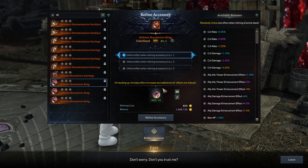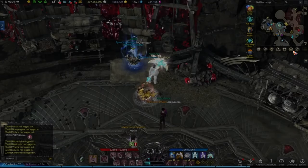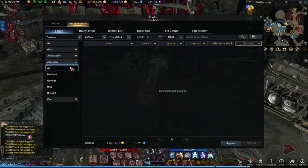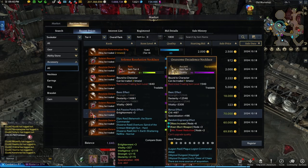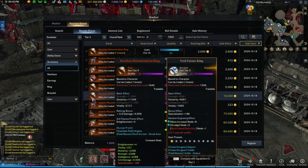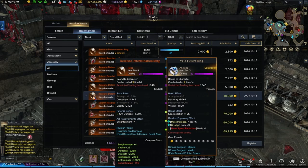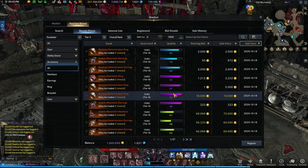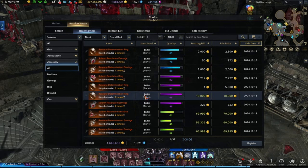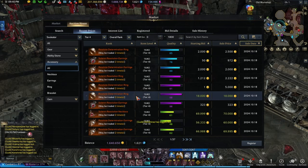What if you cut one time on your accessory and got a max roll like crit rate or crit damage or something good? Then try to sell it to someone willing to buy it. If we go to the market right now — auction house, accessory, tier four — you'll see that there are some buyers out there. Like this one: crit damage 4% for 98 quality, 18k gold. There are people buying this kind of stuff. This is garbage, by the way. If you want to try selling it, go ahead — but don't settle for a low price. If you can't sell it, just use it.